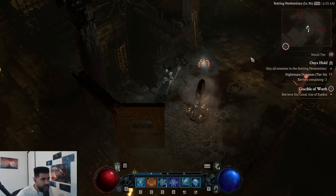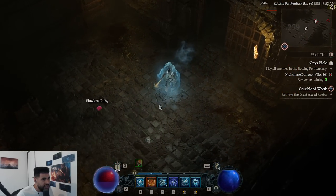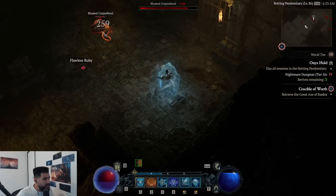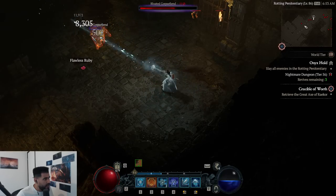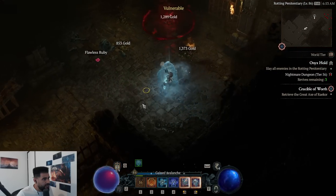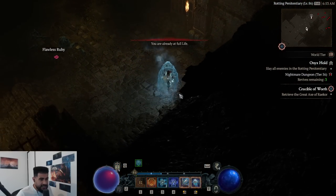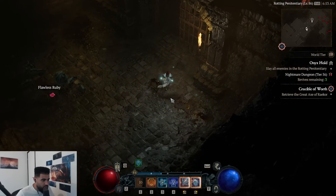First let me show you my damage without any modifiers. Pulling some mobs — I'm hitting 46k, 50k, 43k. Those are my base numbers. This is the bottom of the graph: damage without cooldowns.